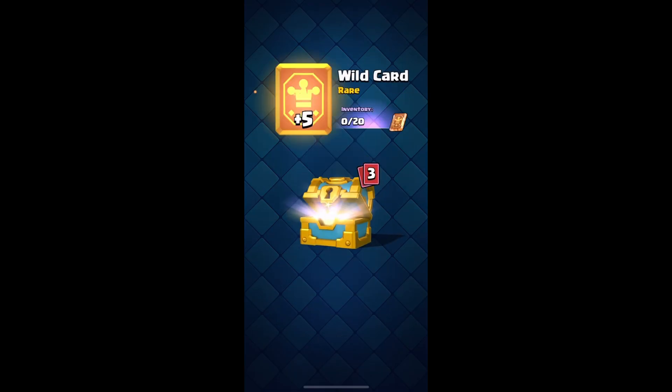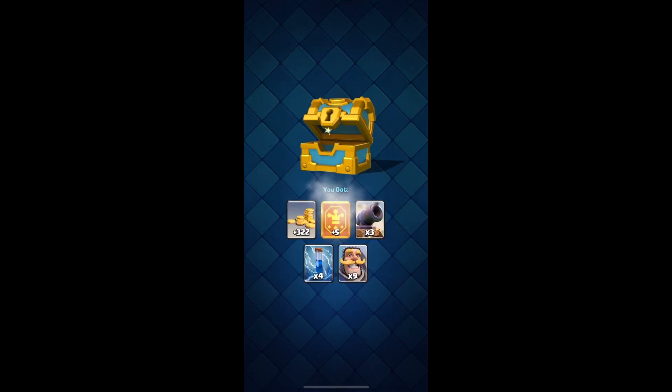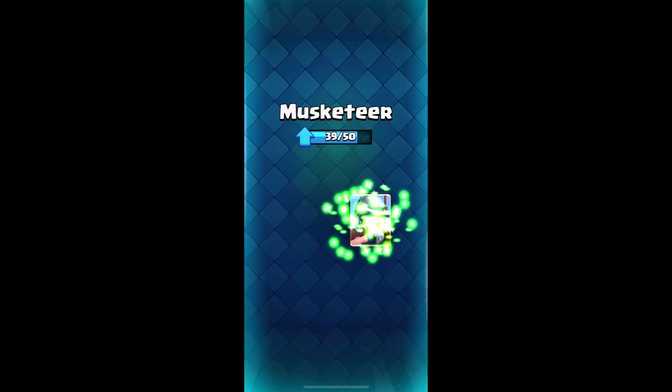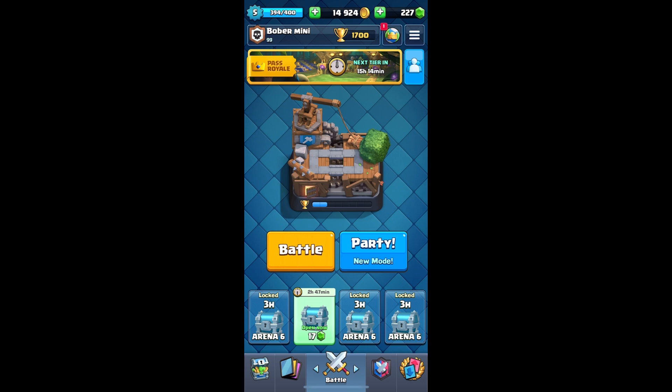Let's collect the reward - golden chest. Gold, wild card, cannon, zap, and knight. We can use the wild card on the musketeer. Boom, alright. This is it for this video, guys. Thank you for watching, hope you enjoyed. Leave a comment, leave a like. See you with the next one.